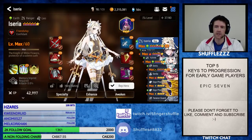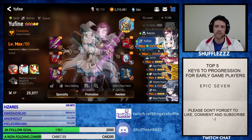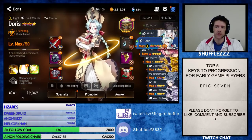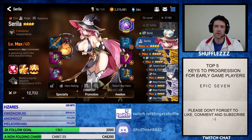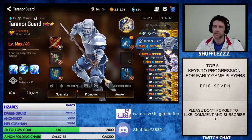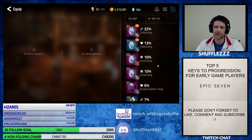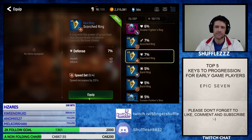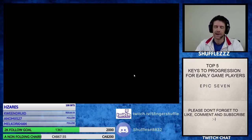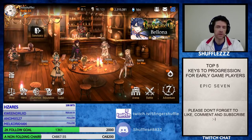Here's our box. We have a 6-star Isaria, a 5-star Karon, a 5-star Euphine, and a 5-star Doris. The only other 2 units we have are a 4-star Cirilla and a 4-star Terranor Guard that is not properly geared. With only that, we were able to clear Abyss 46 and we're on Abyss 47.